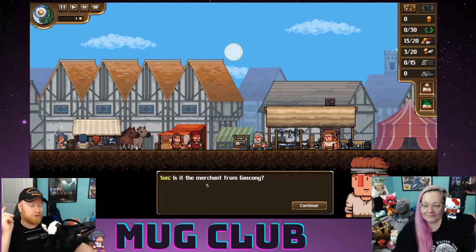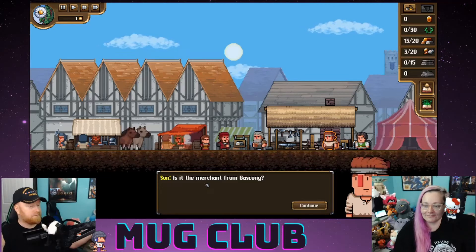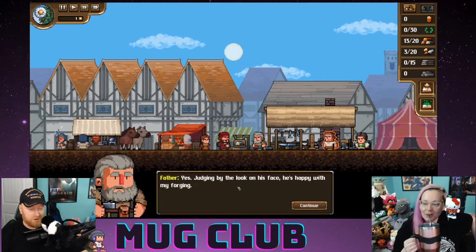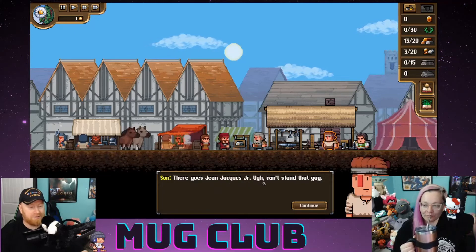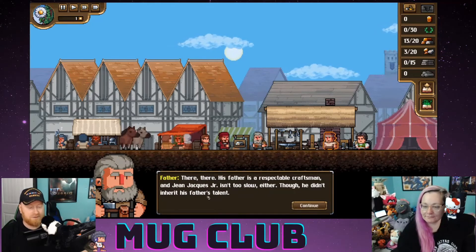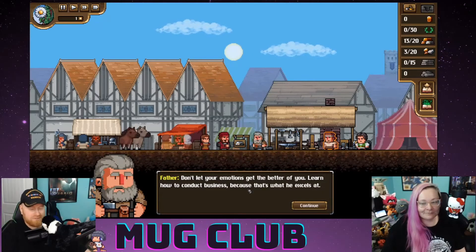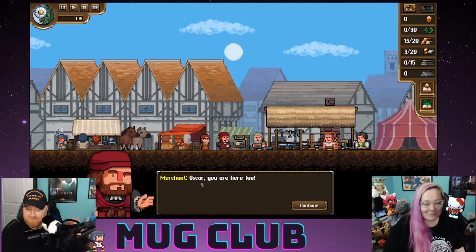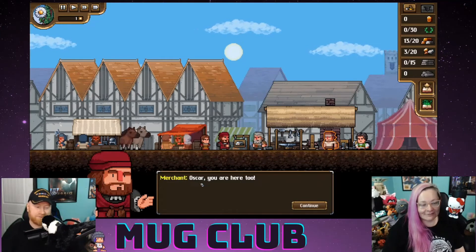Is this the merchant from Gascony? So we're dealing with southern France — southwestern most likely. Maybe I could have done a flat roof without the snow; there's more of a Mediterranean climate there. He's happy with my forging. There goes Jean-Jacques Jr. — can't stand that guy. His father is a respectable craftsman. 'Don't let your emotions get the better of you — learn how to conduct business.' 'Out in the boonies' — the boondocks, another way to say it.